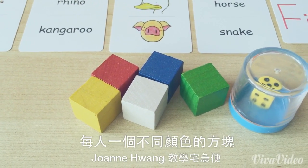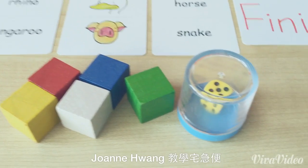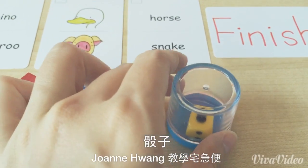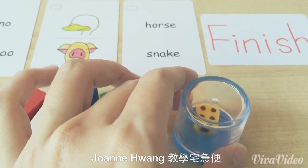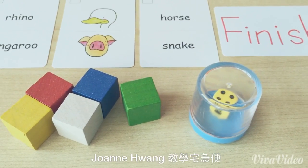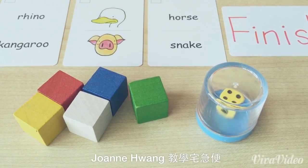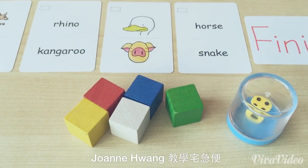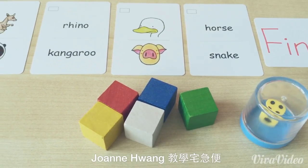每个玩家需要不同颜色的方块，一人一个。另外还需要骰子（dice），放在盒子里面的骰子，这样比较方便使用，不用追着小骰子到处跑，非常方便。那假设我们今天有三位玩家，我们来示范一下。